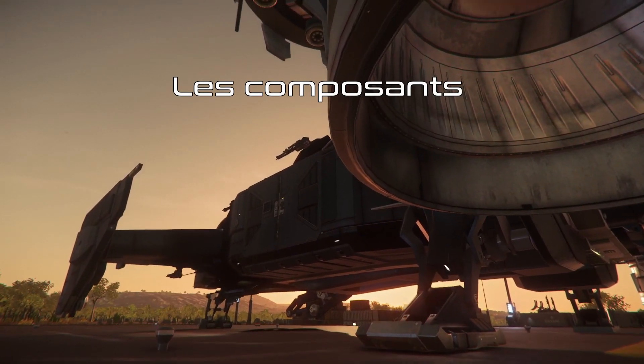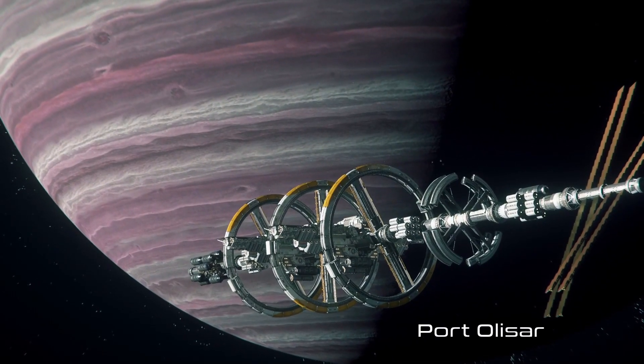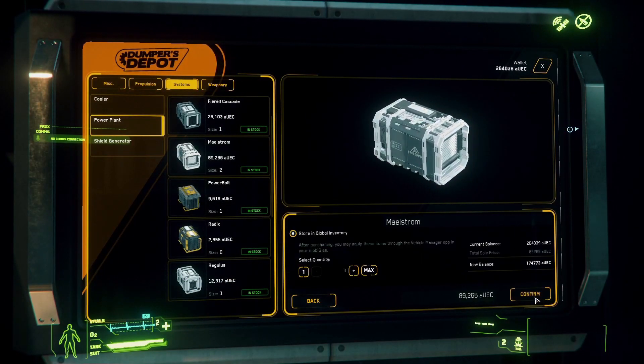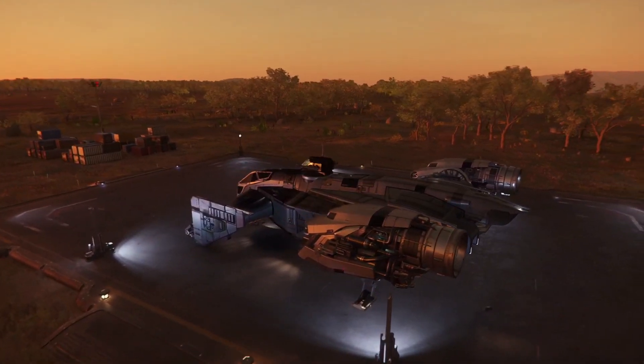I recommend you to modify the power plant — the electric generator. At Port Olisar, you will find the Maelstrom, which is one of the best in its category. Its cost is 89,266 credits. This choice will have consequences on certain weapons, which we will see a little further on.